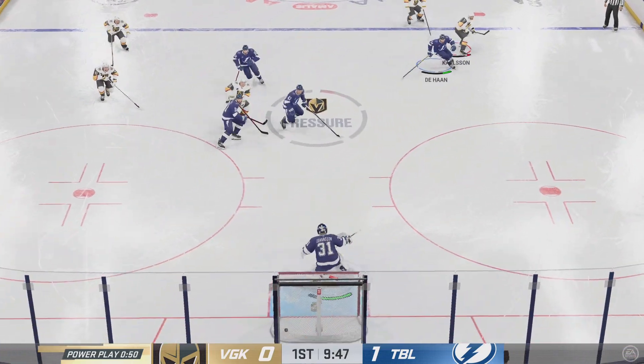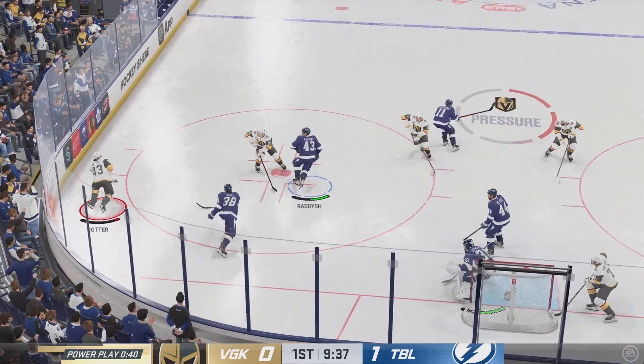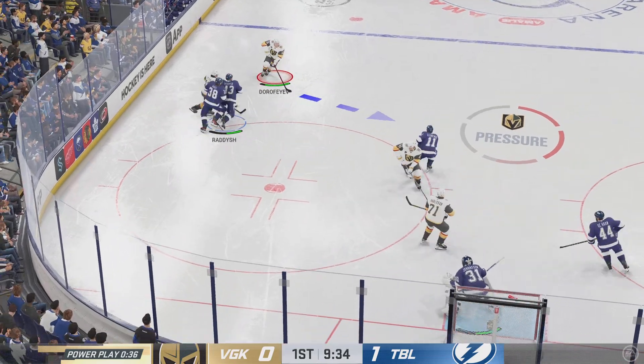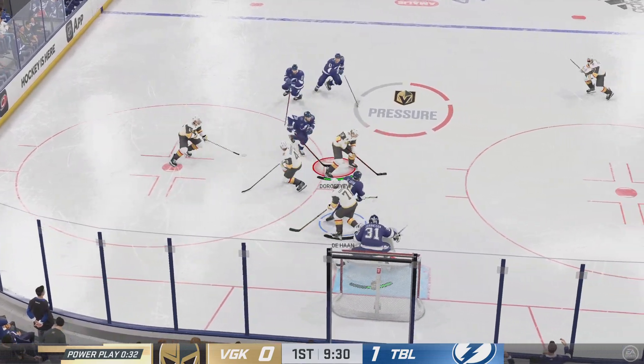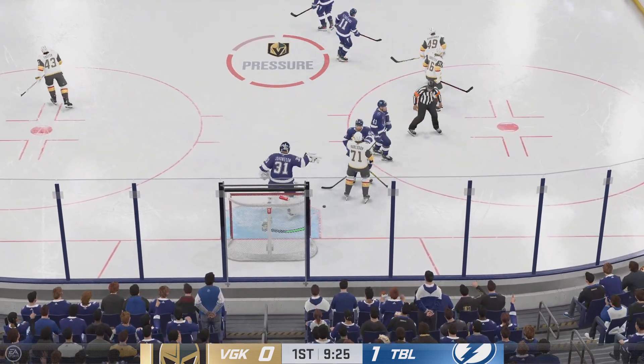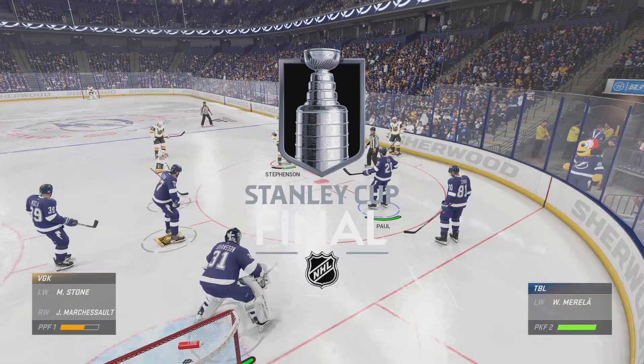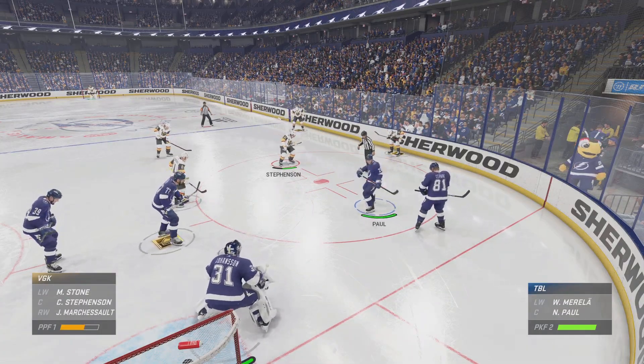Handles the puck. What a blast from the point — too high! His follow-through was too high as it just sails over the net. He'll hang onto the puck for a much-needed whistle. The ability to slow the game down, get a line change — there's no one happier than the coach right now.